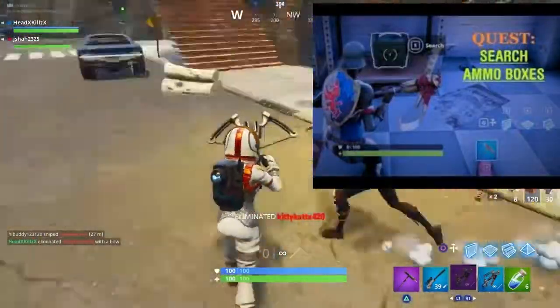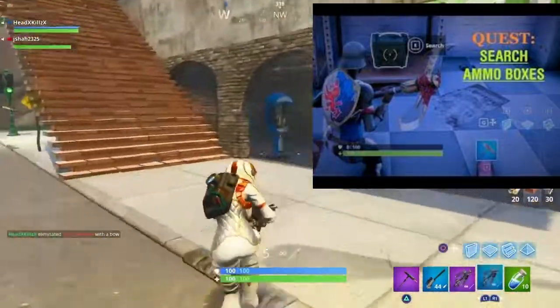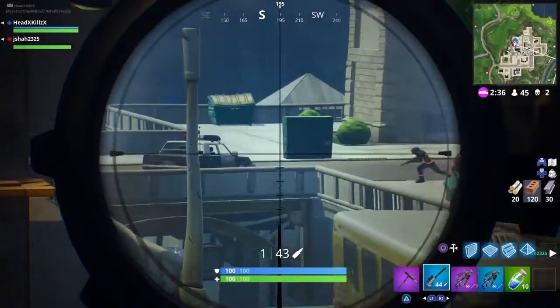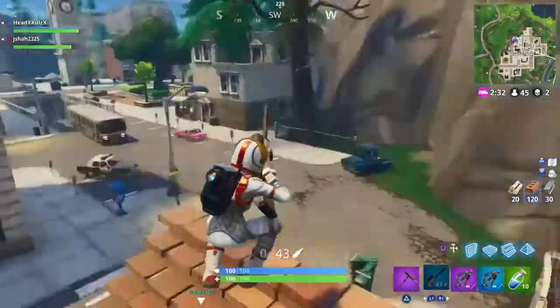Search seven ammo boxes in a single match. Greasy Grove has many ammo boxes, Tilted Towers, and Salty Springs also have many ammo boxes, so any of these will be helpful to get your seven ammo boxes in one single match. You can go to a remote area in solo squad where nobody will go and get your ammo boxes — it shouldn't be that hard.